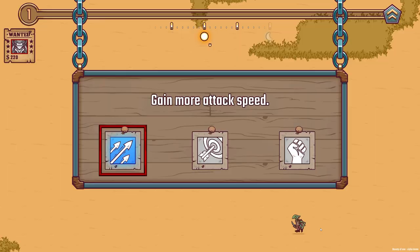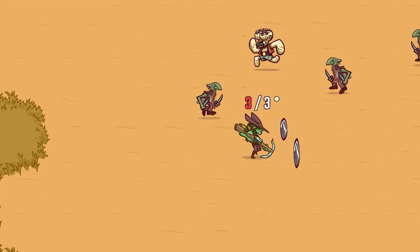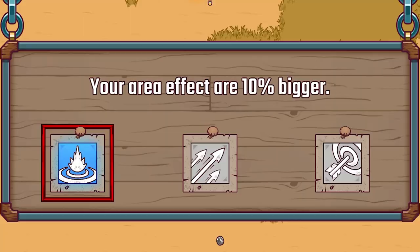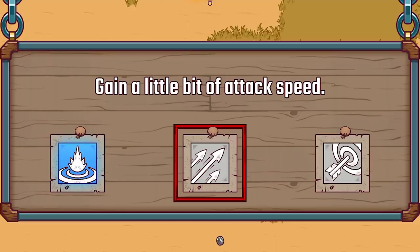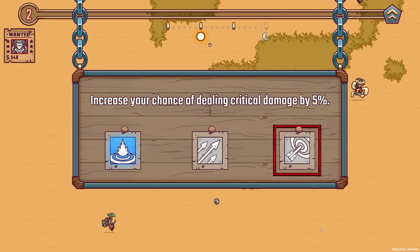Blue is obviously better than gray. So we've got more attack speed, we can increase critical damage, or we can gain a little bit more damage. We're just gonna increase our attack speed. Now like most of these games the early game is all about being aggressive — you gotta try and kill them all whilst getting your coins as quickly as you can so you can stay leveled up. And that's not even just early game, that's just the entire game really.